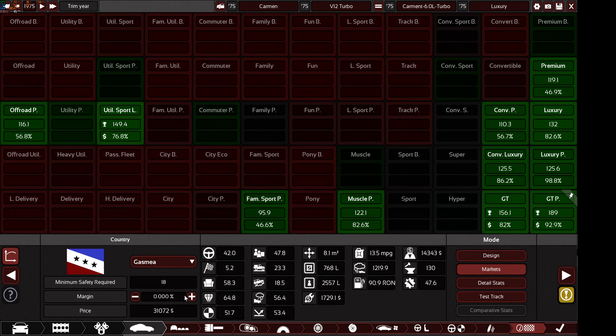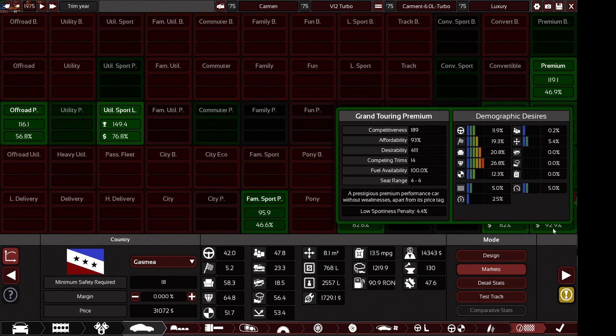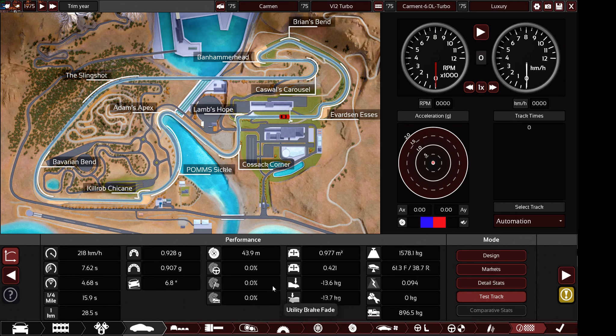The car should also be reliable and practical. The less emissions the better. There are no price limitations, but make sure the market of Gasmenia loves your car while customers can still afford it. Don't go over 130 production units or 50 engineering time. Make sure there is no brake fading - brake fading will shave a lot of points off your vehicle. Also make sure your car has good load capacity - nearly 900 kilograms is very good. Towing capacity doesn't matter here. The quicker the 0-100 time, the better.